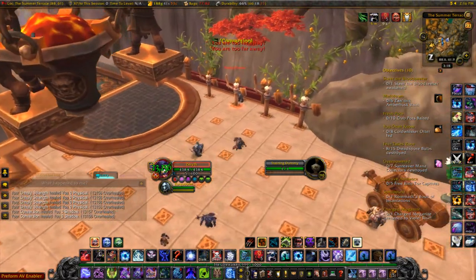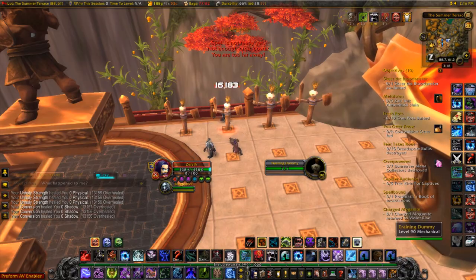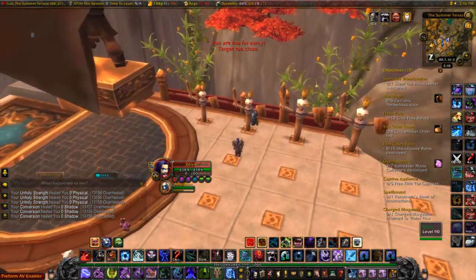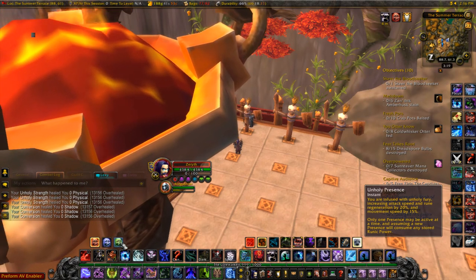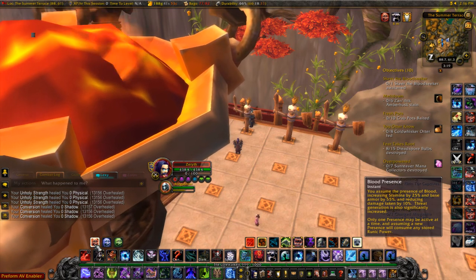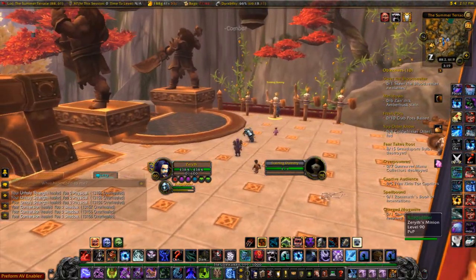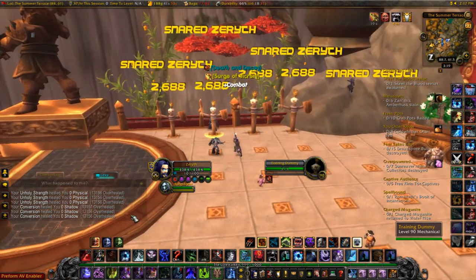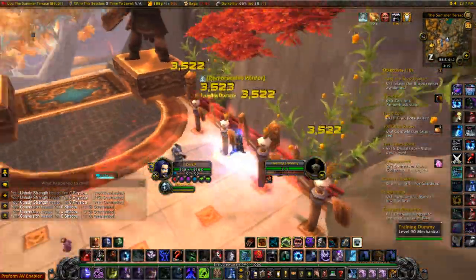If I'm taking a lot of damage I'll activate Conversion, and if needed I'll use AMS and Lichborne to heal myself. To interrupt a target I use my ghoul's Leap. You need to know when to switch between Blood Presence and Unholy Presence — if you're not taking much damage, staying in Unholy is better for rune regeneration, but if you're taking heavy damage switch to Blood Presence, which increases stamina by 25 percent, increases armor, and reduces damage taken. It's also important to know when to pop your burst, and you can use Death and Decay for extra damage and Remorseless Winter for stuns.